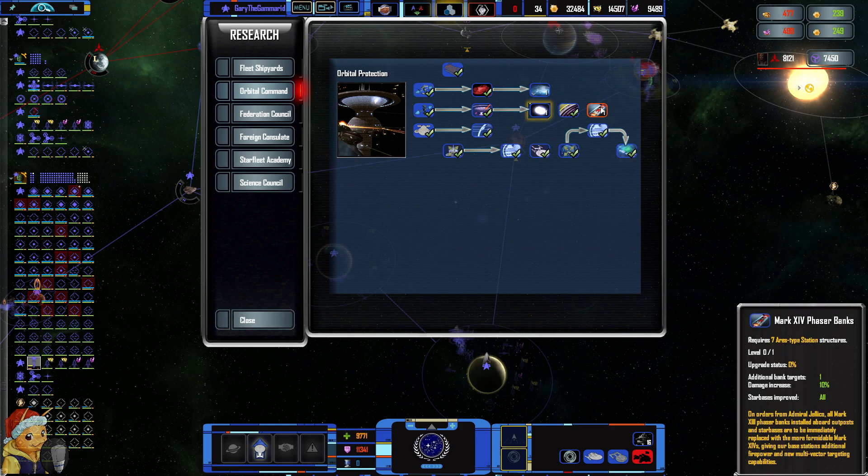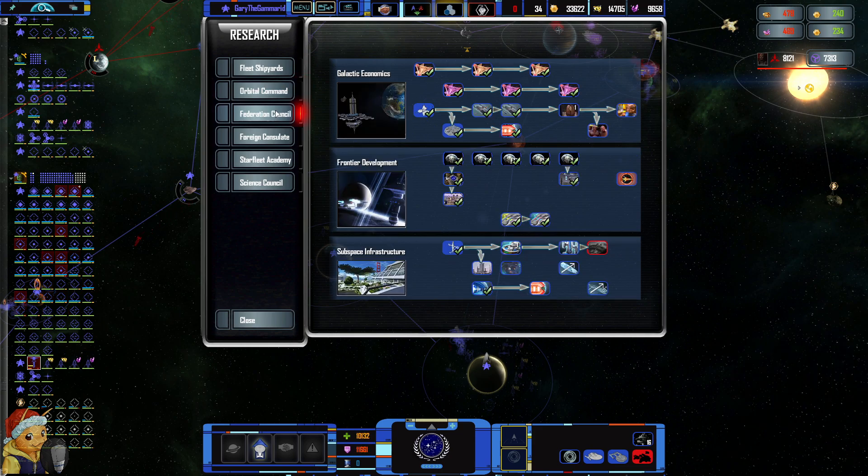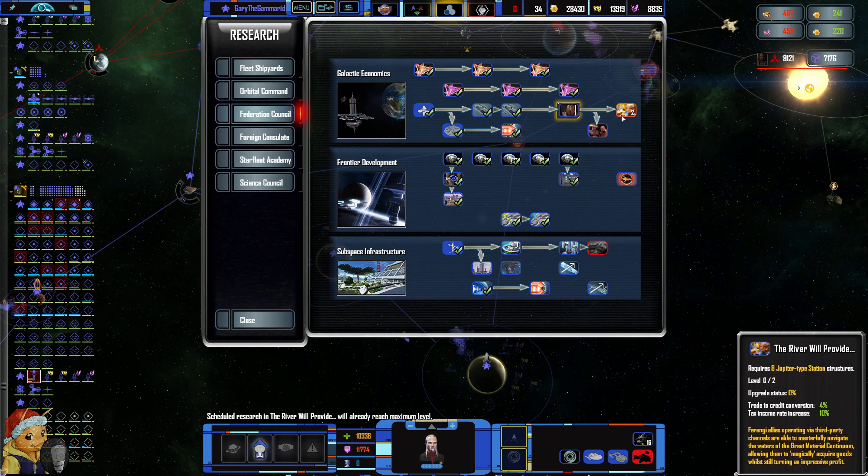Phaser banks — another phaser bank; targets and damage increase. That's really good. What you want with these stations is to attack as many people as you can at all times.